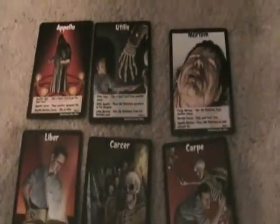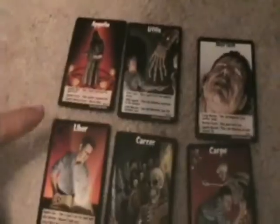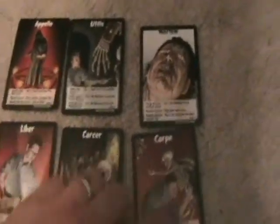I'm not going to go into too much detail, but here they are. There's Apollo, Utilis, Mortem, Liber, Cancer, and Carpe.